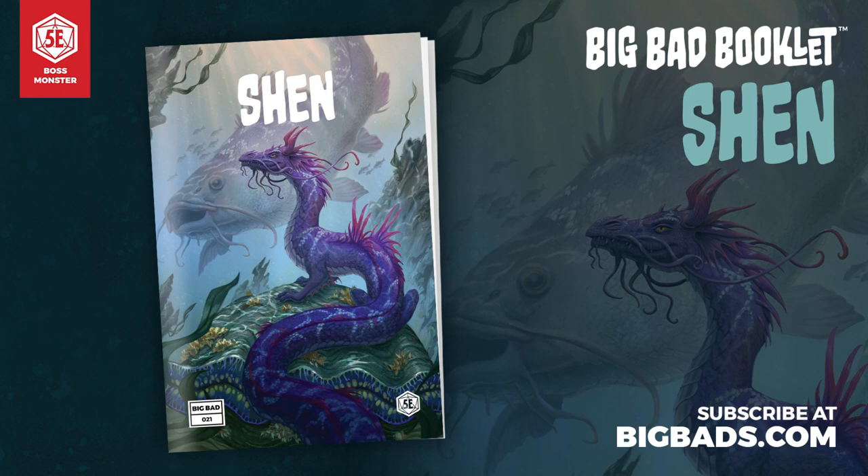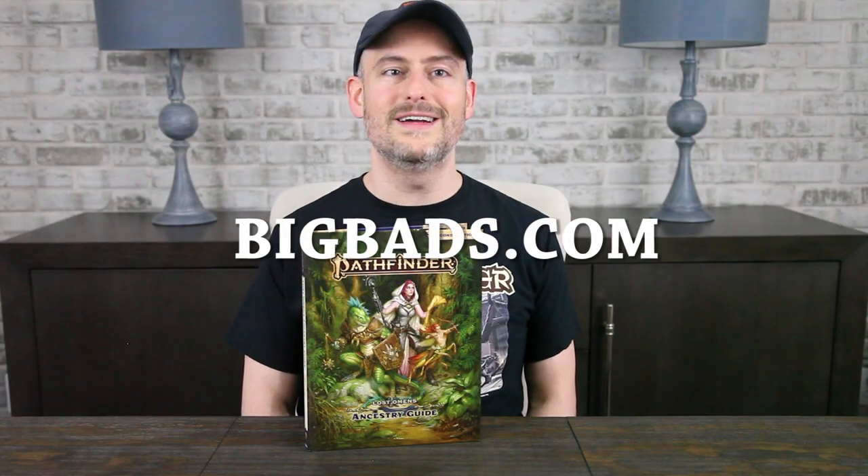Drop us a line at thegallantgoblin@gmail.com to claim your prize. Many thanks to Hit Point Press for their continued support. The Big Bad Booklet series is like signing up for the adventure of the month club — you get these awesome comic book-sized adventures based around a new Big Bad each month. Each one has all the story and mechanics you need to run a side quest with your existing crew, or just a one-shot with whoever you have nearby. You also get little packs of reference cards to make your games even more efficient and fun. This month, come meet Shen, a devious and playful underwater clam monster who can evolve into more fearsome and powerful forms. Subscribe today at bigbads.com.